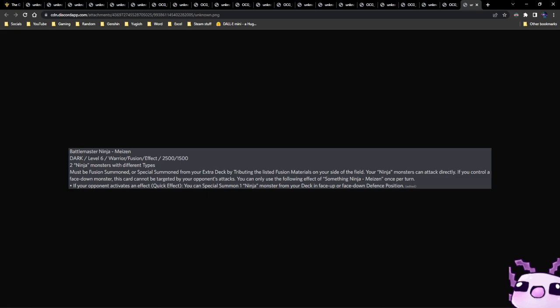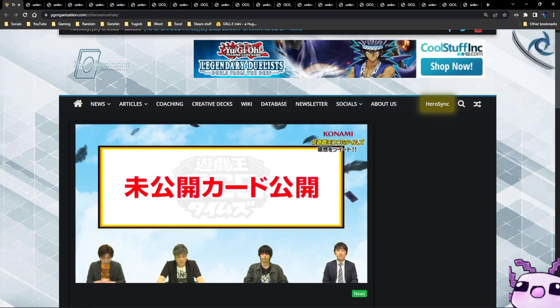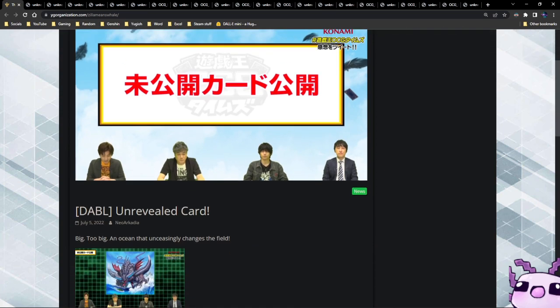This is a very, very good fusion. I don't think ninjas had fusions before. With this new support, Green Ninja is actually better because everything is centered around flipping face-down and face-up. Anyway, I've been Bolt Spider — see you guys in the next video, goodbye!